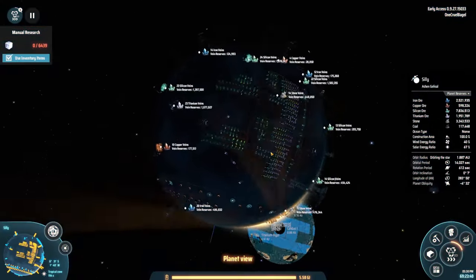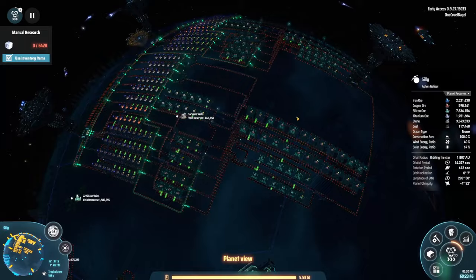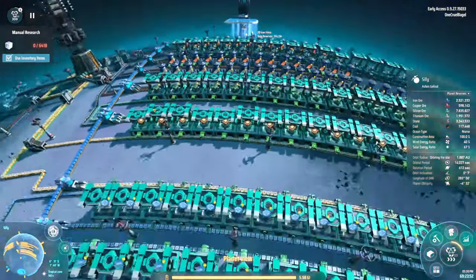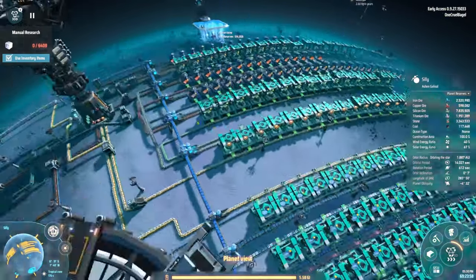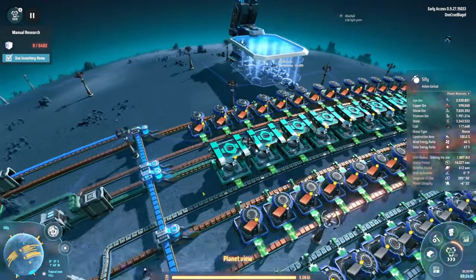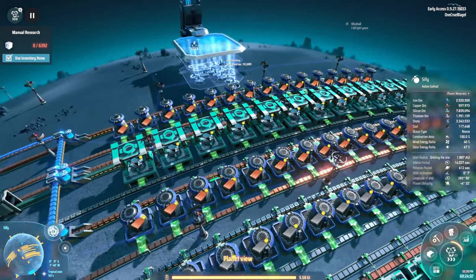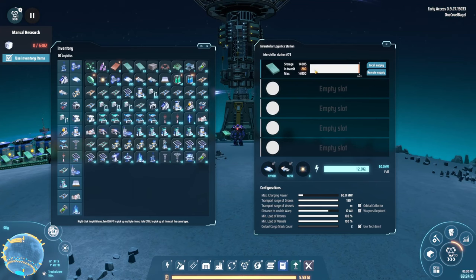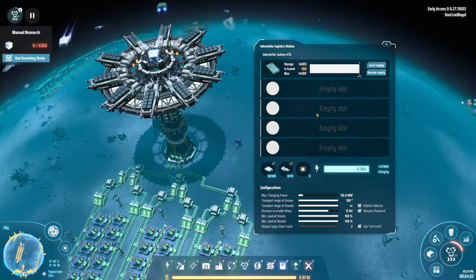We needed all this silicon because elsewhere on this planet I'm making the processors and the quantum processors. This gets through a lot of silicon because you're making loads and loads of electronic components. You can see that flowing in there merrily — a quad belt of it going in and being painted. The little bots are flying in, grabbing it 140 at a time — I've done a bit more research so we're getting 140 into each bot. They're grabbing it, taking it away and flying it over here.